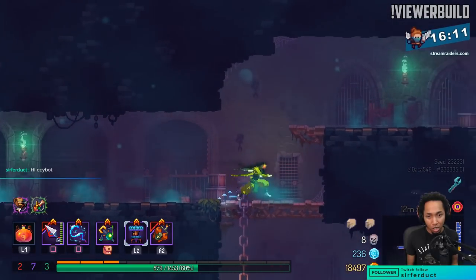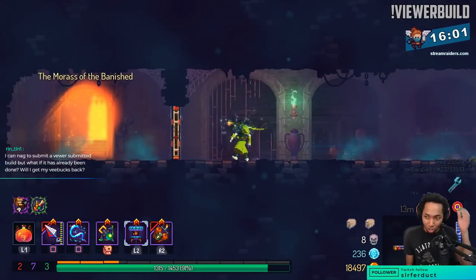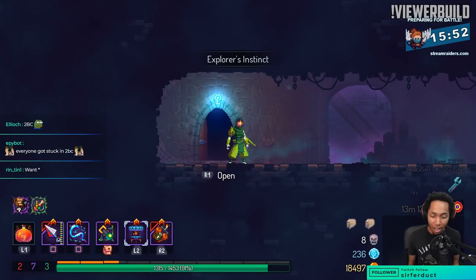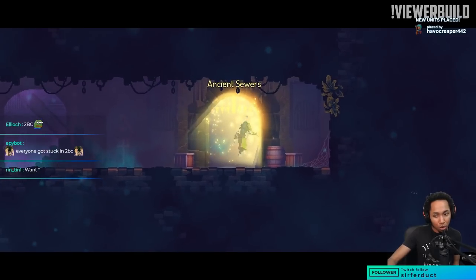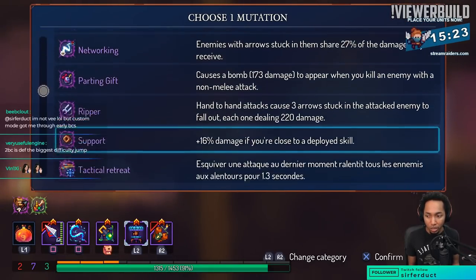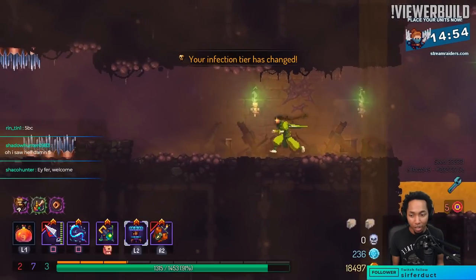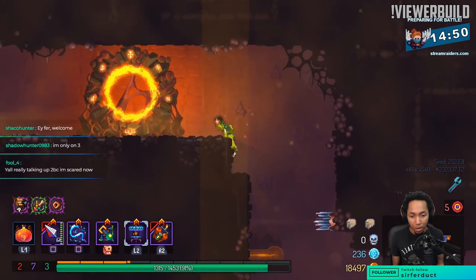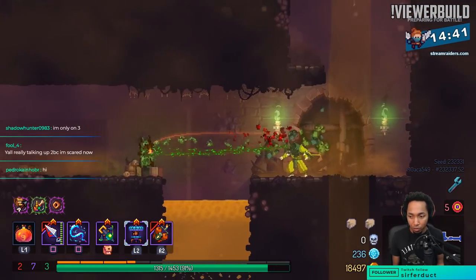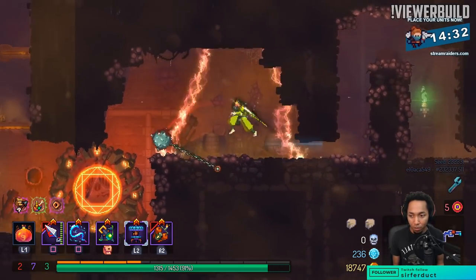We're going to conjunctivius. The reason I'm not going to Mortas to fight Mamatik is we actually have someone who wanted to see a viewer submission where I specifically have to fight Mamatik, so we're going to save that. Custom mode got you through early BCs — yeah, definitely don't be afraid to experiment. Not only are the builds themselves worth experimenting with, but if you want to try custom mode every now and then, it's perfectly okay to do so.